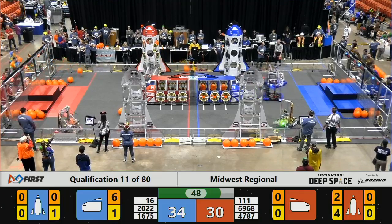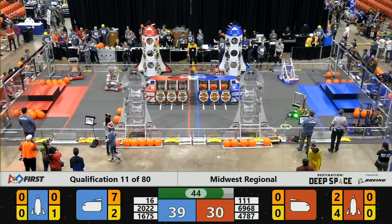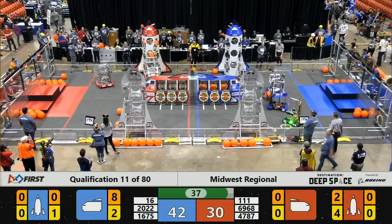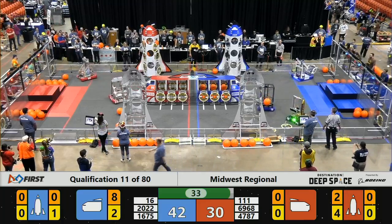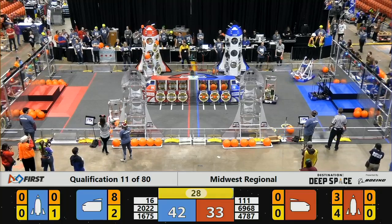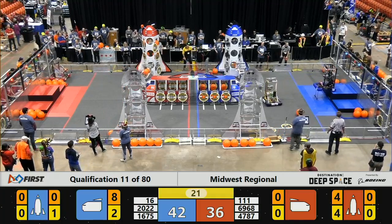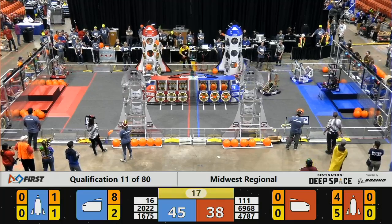Wild Stang rushes back to the loading zone as well as Team High. 45 seconds to go — Blue Alliance extending their lead by nine points. Wild Stang and Team High now team up on the Red Alliance Rocket with two hatch panels in place on the middle level, adding cargo pods. 30 seconds remaining. Axiom of the Red Alliance plays some last-minute defense against Titan Robotics, trying to get in the way as Titan places a cargo pod in the lower level of the Blue Alliance Rocket.